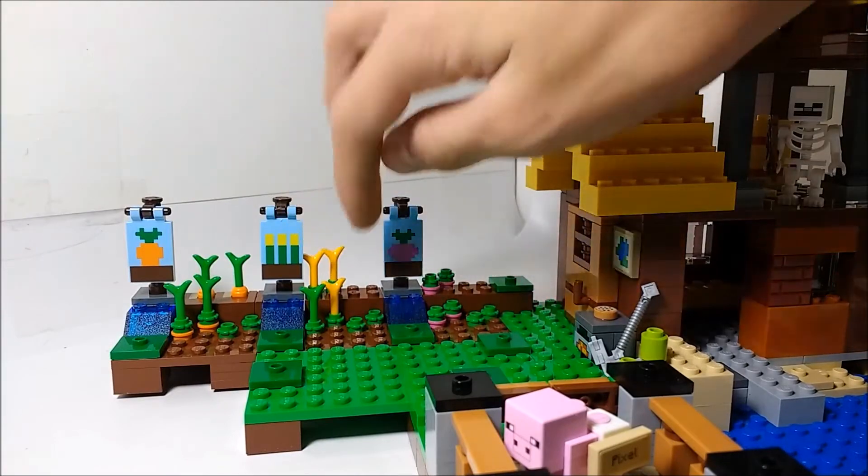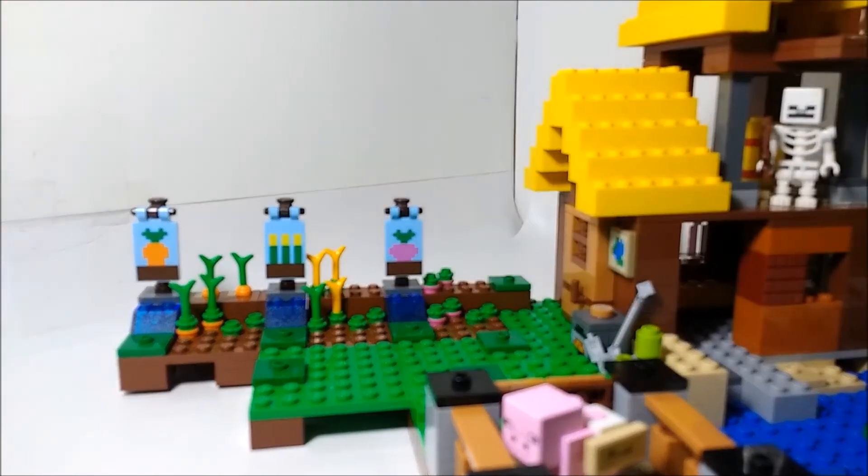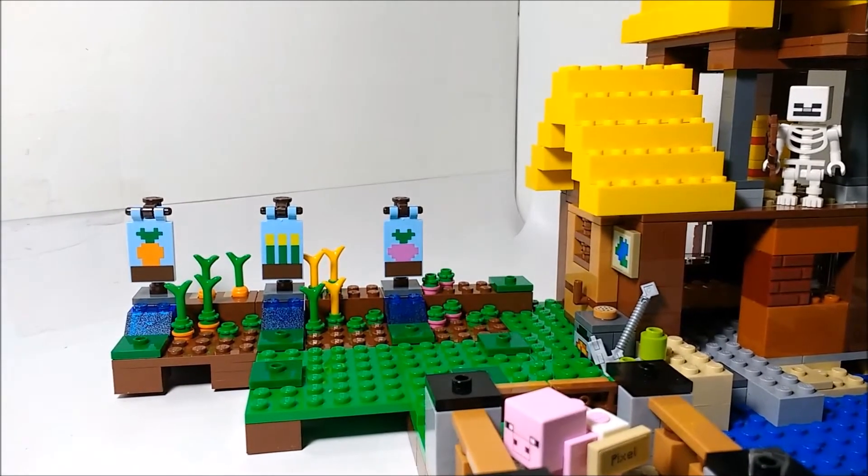Here we've just got some wheat growing — sort of not fully grown, because there's a bit of green there. Then we've got the beetroots. This isn't the first Minecraft set we've gotten beetroots in; I think the first was technically the Crafting Box 2.0, but the beetroots do have a new design.